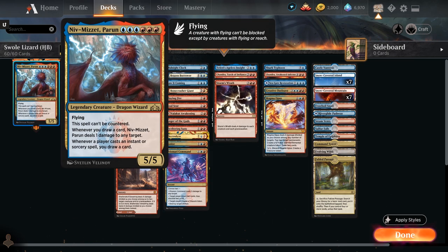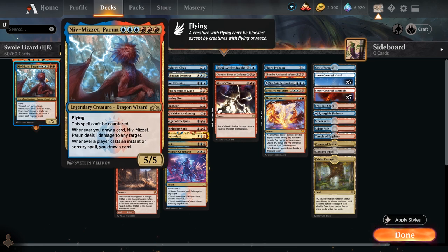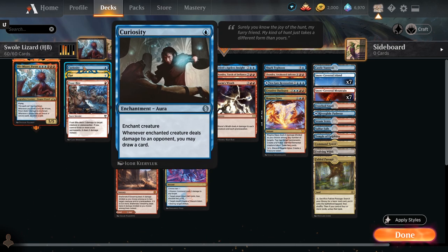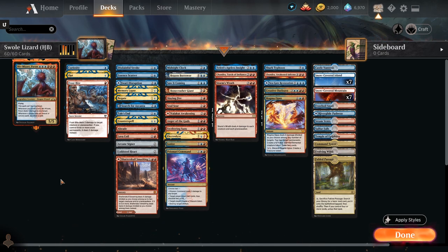Niv-Mizzet being our win con is also part of a combo with Curiosity — a one-mana enchantment aura. You enchant a creature; when the enchanted creature deals damage to an opponent you may draw a card, and when you draw a card it deals damage. With Niv-Mizzet, dealing damage draws a card, so this is actually an infinite loop of damage and card draw. As long as our deck size equals our opponent's life total, Niv-Mizzet plus Curiosity is all we need to close out the game.